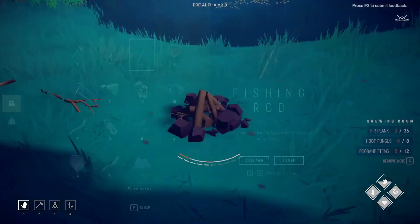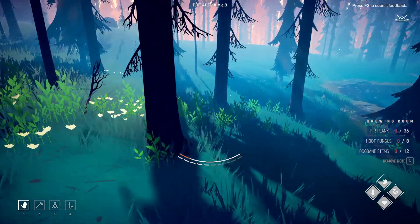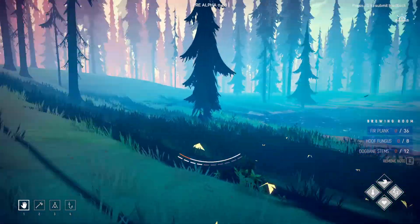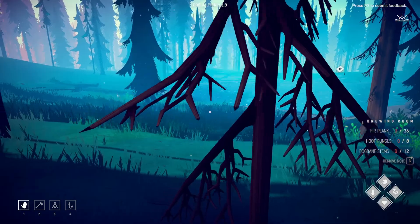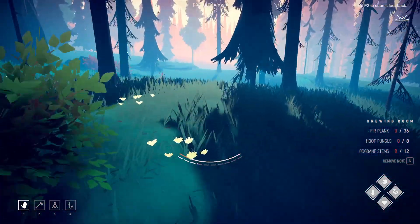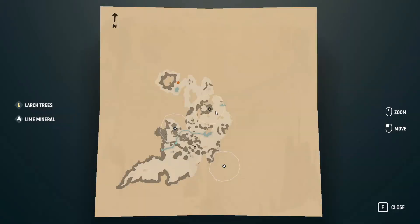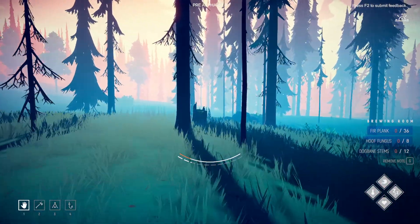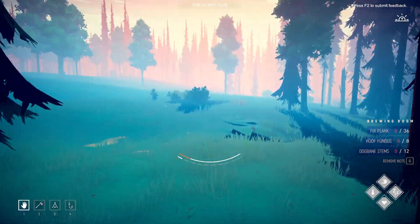It looks like the campfire is just for if you're getting cold or trying to cook something. That's good to know. It does make sense that we can't bring it back, but you know, we can just make ourselves another campfire later. So we don't really need to bring the campfire with us. Let's keep on going and hopefully find some more dogbane stems.